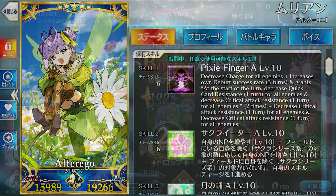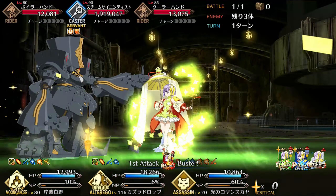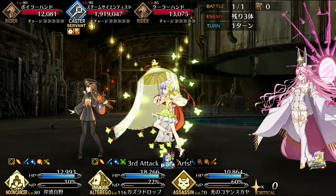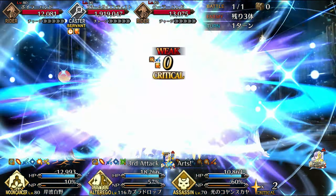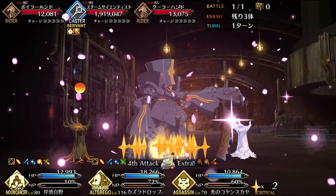Let's look at an example. On the first clip, we can see that Caws or Drop has not applied skill 1, and her buster card generates 6% NP, quick card generates 16%, and the arts card generates 32%. The extra attack is not affected by this buff, so it is consistent.